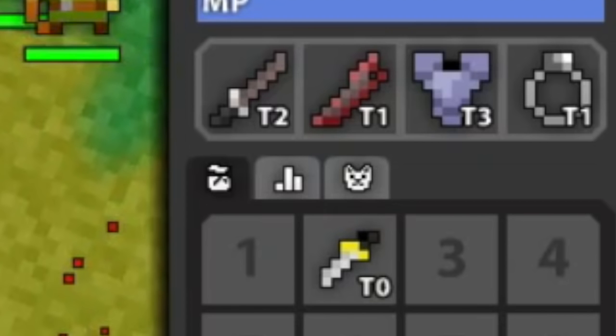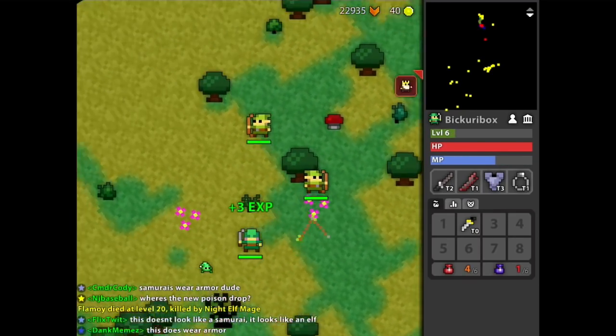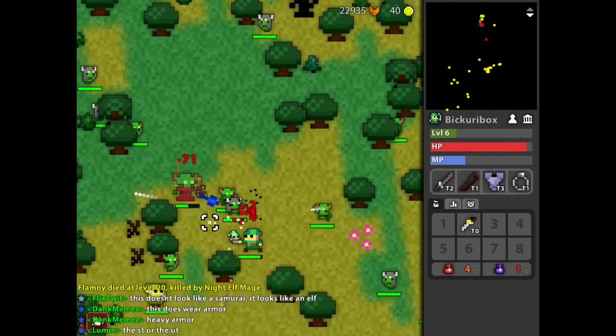What I didn't see coming though, and that I had to double check, was that there were two different abilities circulating. We have the sheath, like we knew, and it operates pretty much how we expected — teleport forward a couple tiles, damage everything within that area, plus a little bit in front of you. I only had the tier 1, but I imagine it gets a lot better later.